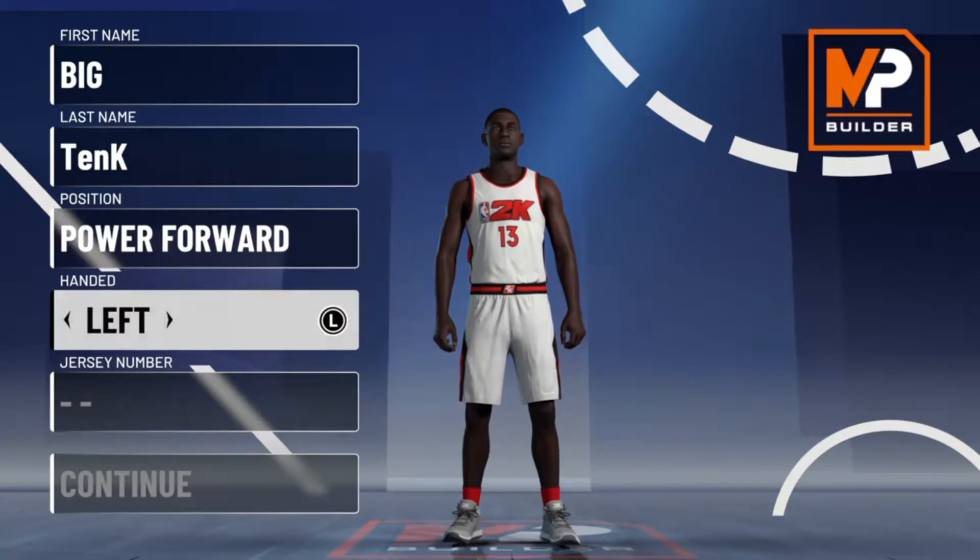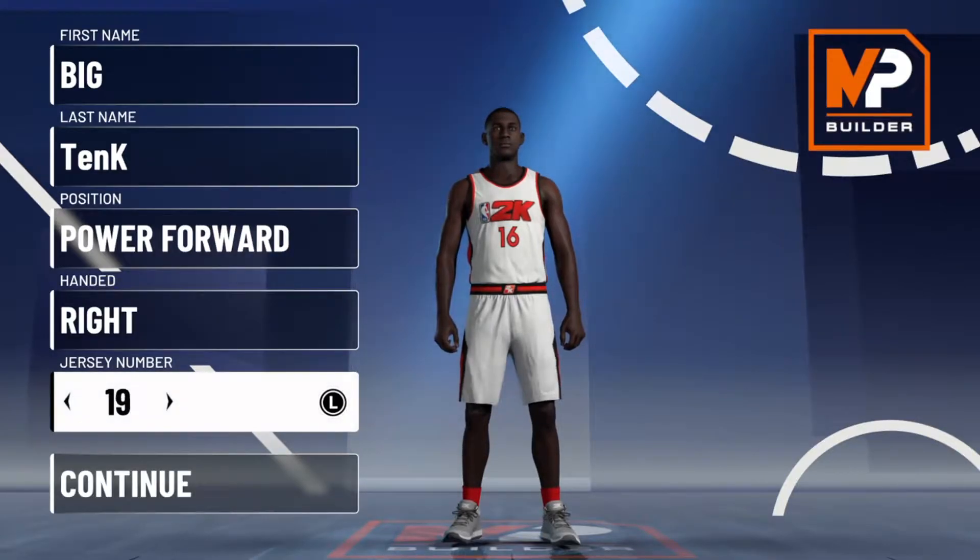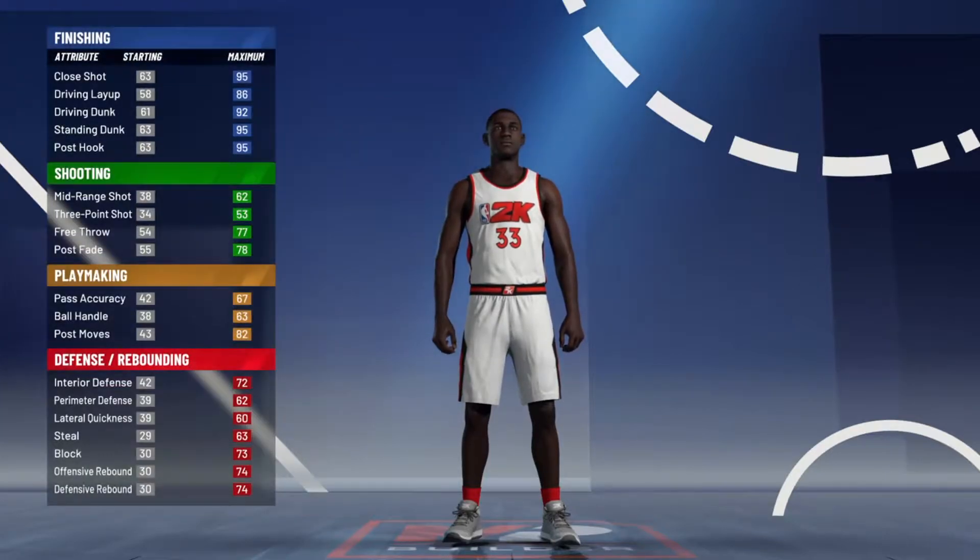This is the best center build for NBA 2K21. I'm gonna go with the power forward position. Power forward is the go-to this year.